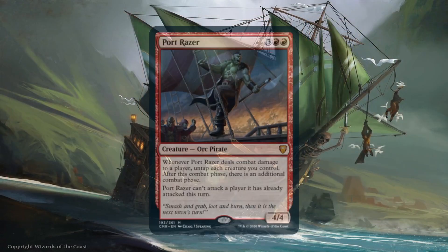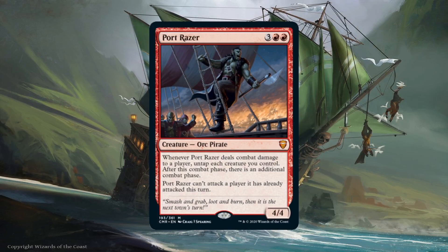Port Razor is another way to help our pirates get through since it can potentially give us three additional combat phases. That means we can trigger our commanders even more in a turn. Even though we can't attack an opponent with our final combat phase, if we connect at least one pirate with each opponent, we have the potential of triggering our commanders up to 12 times in a single turn, which is ridiculous.